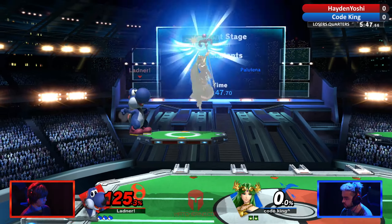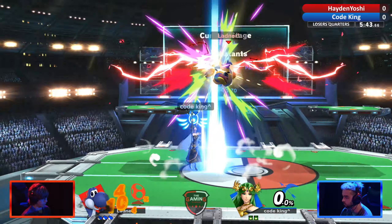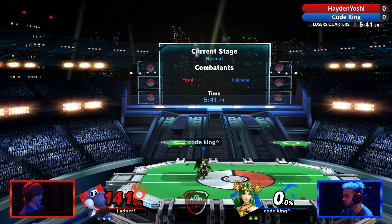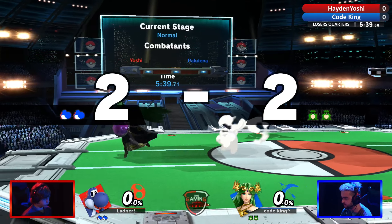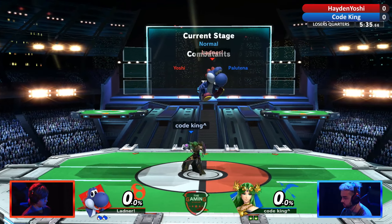That roll being to the left might have also been a part of his DI there. Good catch. King doing everything he needed. Two stock meta now. We smash four — keeping it even.